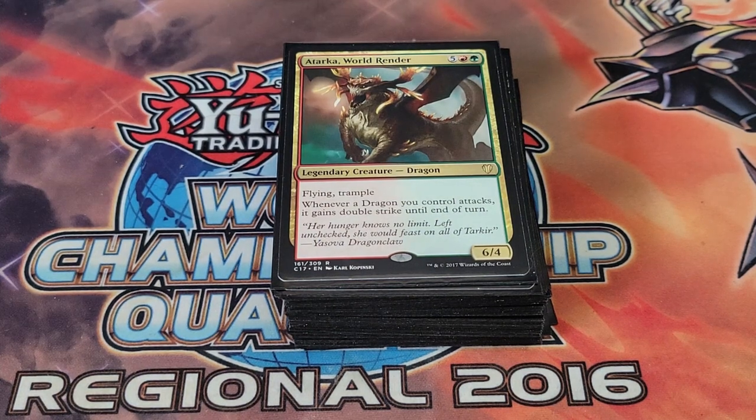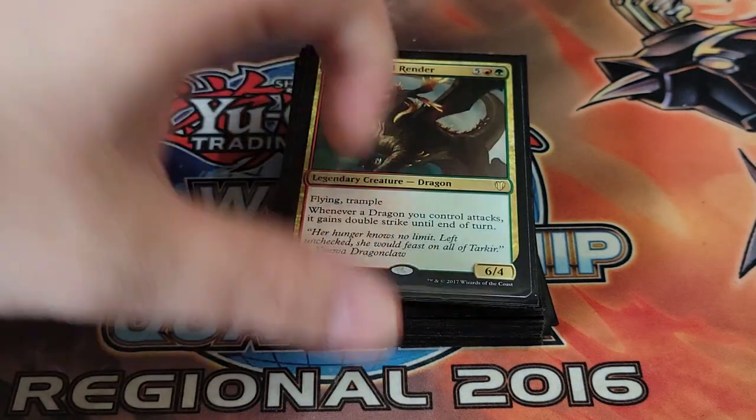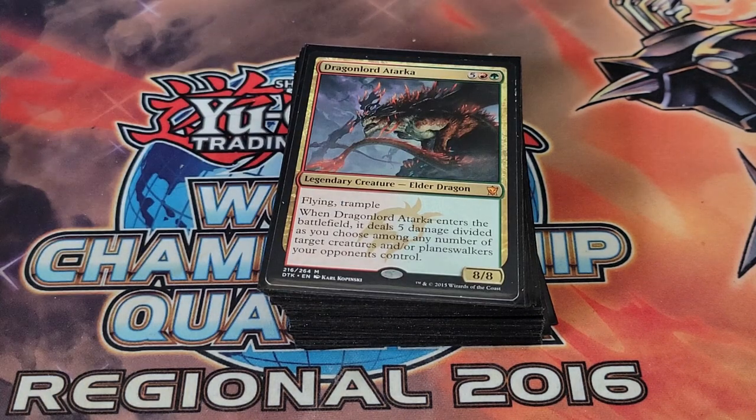We're playing one Atarka, World Render — whenever a dragon you control attacks it gets double strike until end of turn. This is amazing because we have cards that trigger on combat damage and on attacks, so we get multiple triggers and more value. Plus our creatures are pretty big, so double strike applies even more pressure. We're also playing one Dragon Lord Atarka — when it enters the battlefield you can deal five damage to up to five target creatures or planeswalkers.